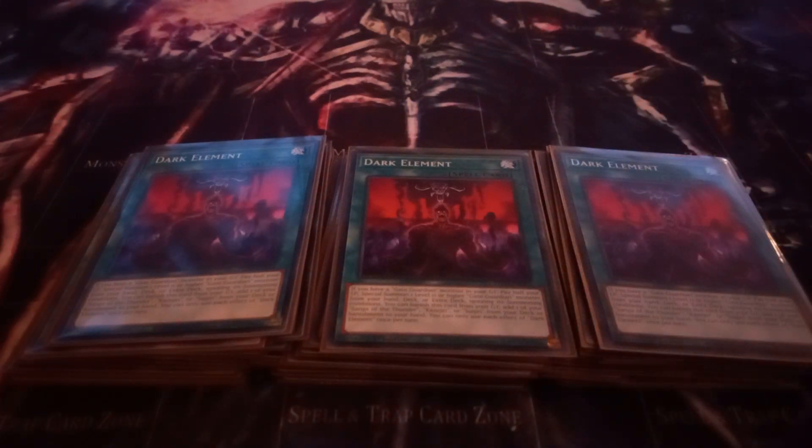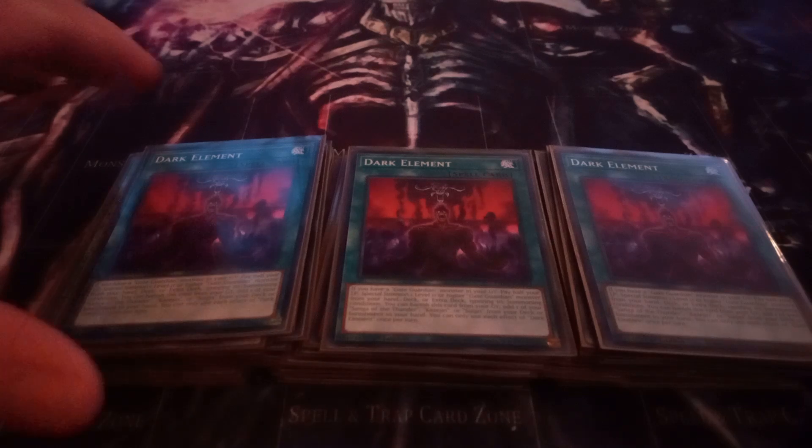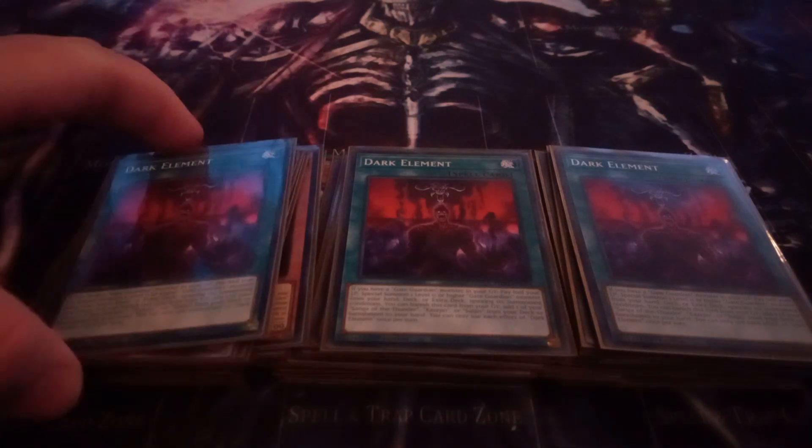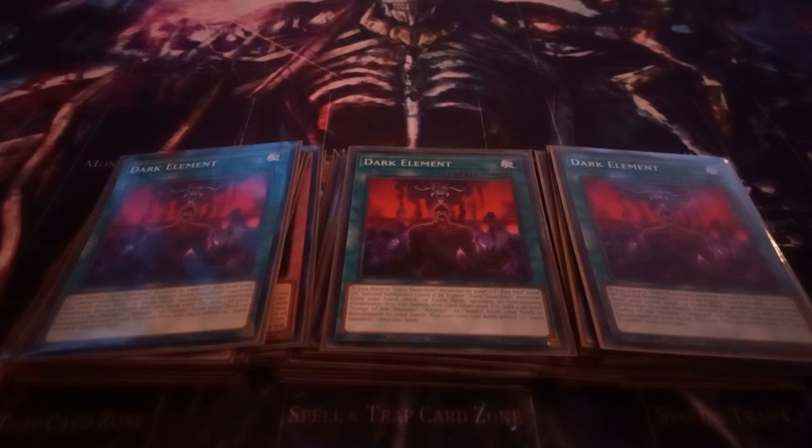I play three copies of Dark Element. Dark Element has the effect that if you have a Gate Guardian monster in your graveyard, you can pay half your life points to special summon a level 11 or higher Gate Guardian monster from your deck or extra deck, ignoring its summoning conditions. And then you can banish this card to add one of your Kazi Jin, Sui Jin, or Sangha of the Thunder that are banished or in your deck to your hand. You can only use each effect of Dark Element once per turn.